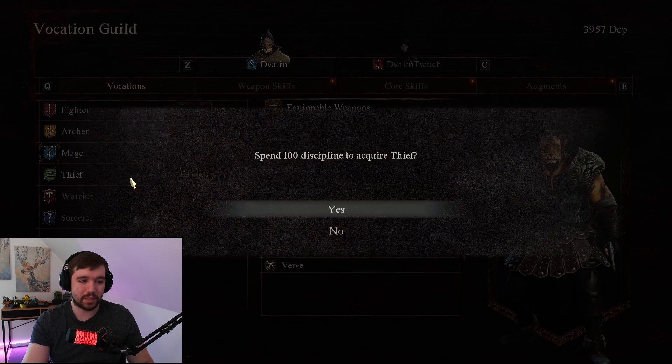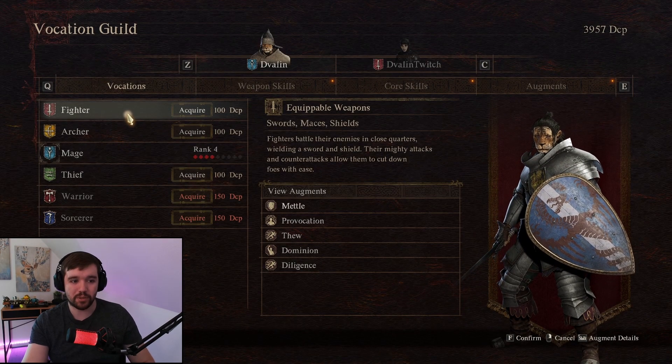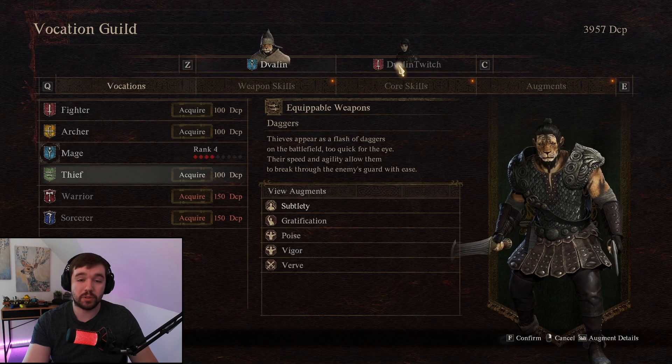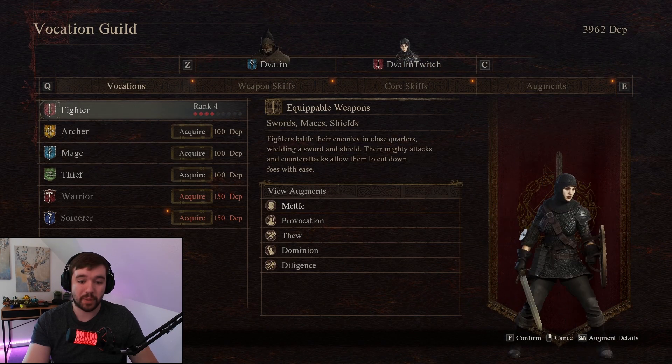That's pretty much it. Here you can also change to a thief, archer, or fighter — whichever you'd like. And the same system also applies to your main pawn. If you press C, you can switch over to your main pawn.